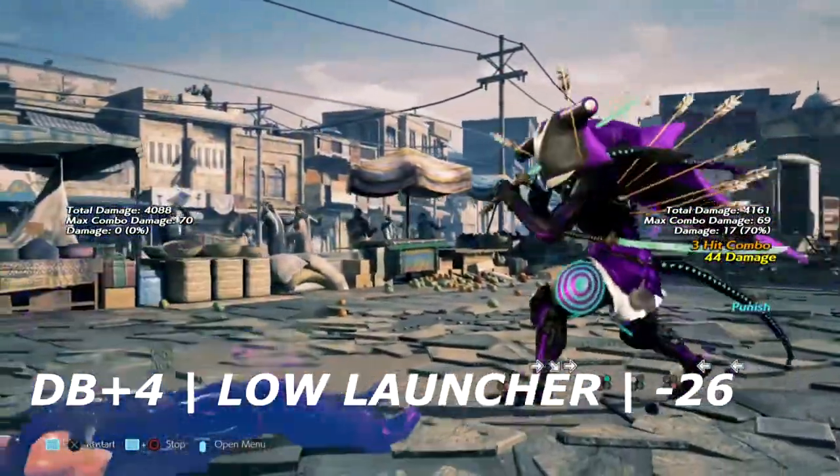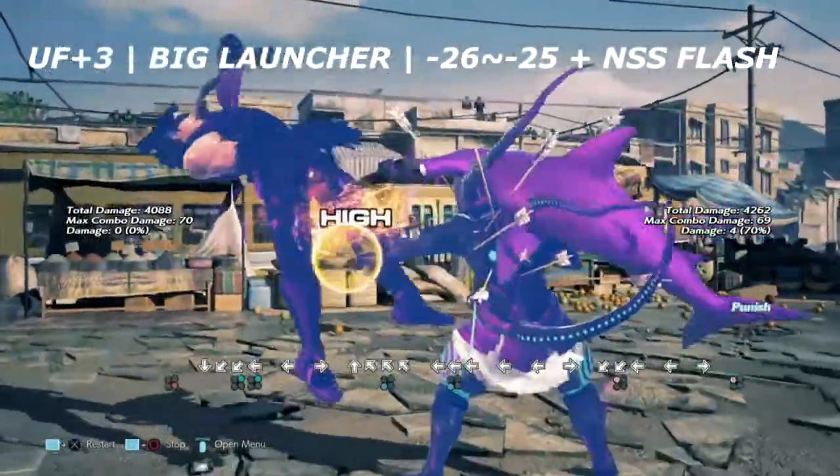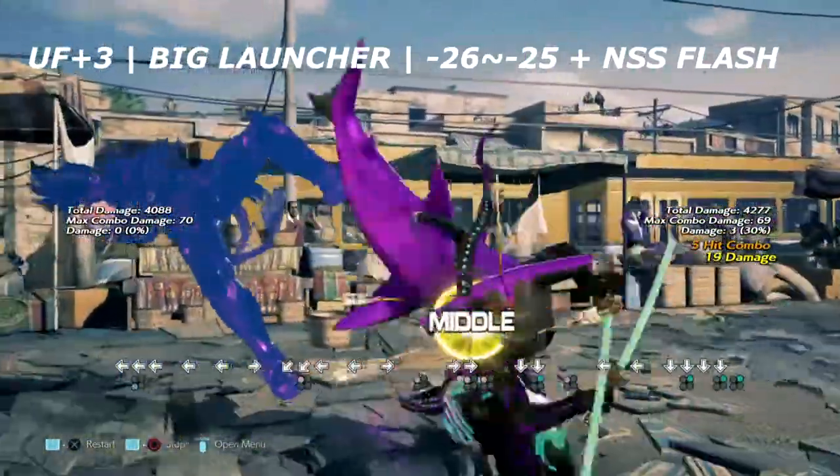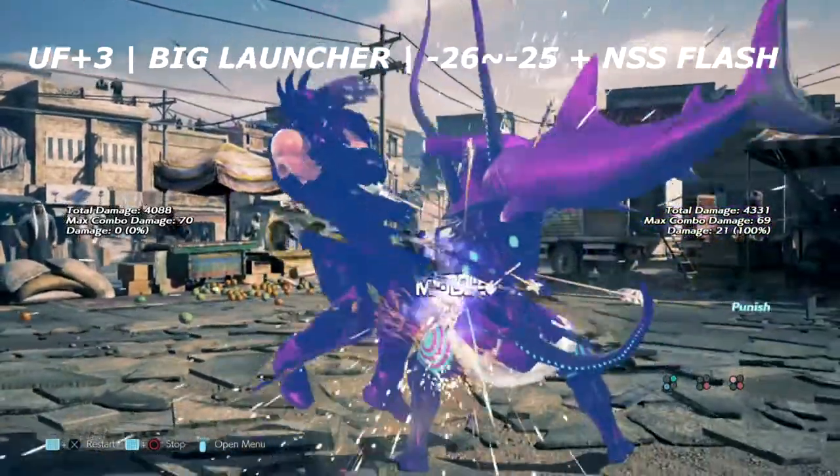Up next is down back 4. This is a low launcher on counter hit and it is negative 26 on block. Up next is up 4,3 — a super huge launcher — also negative 26 on block.